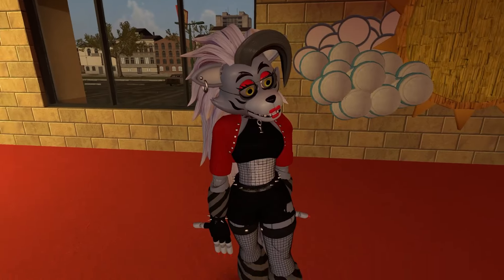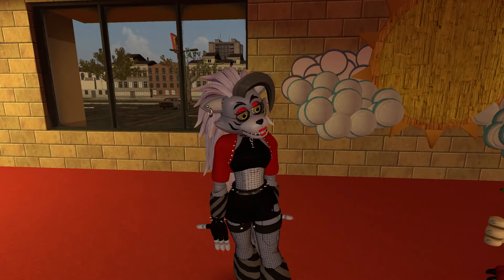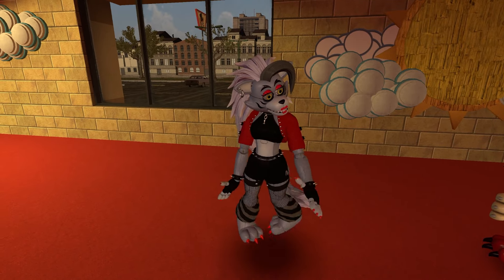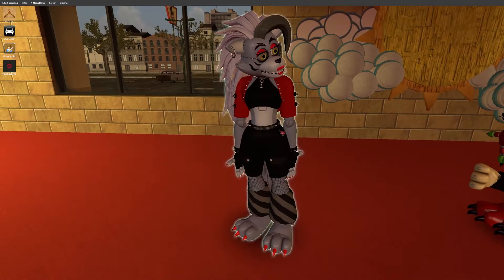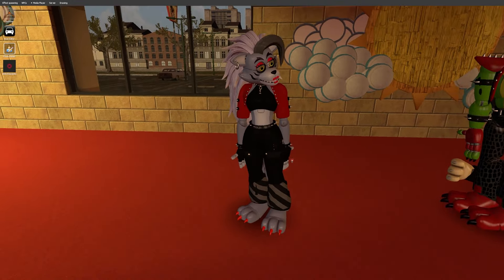You can get rid of the necklace thing — I believe that says 'one' on it, because, you know, number one — because Roxanne's number one, obviously. You can take away the arm warmers. There's also the fishnet thing on the torso you can take away. For pants, you can give her normal shorts or pants if you please.